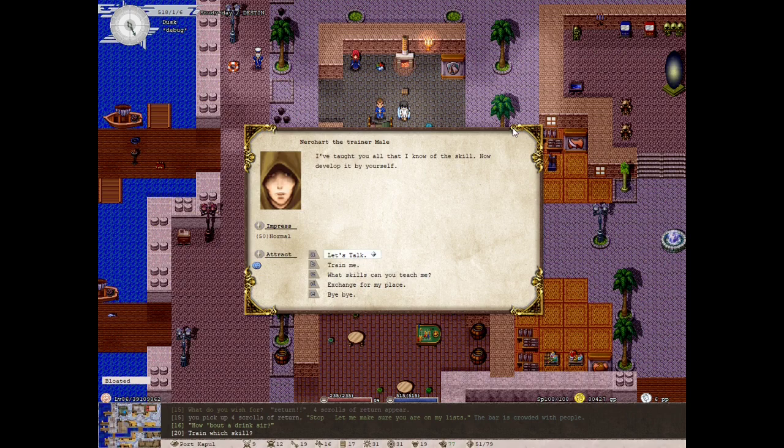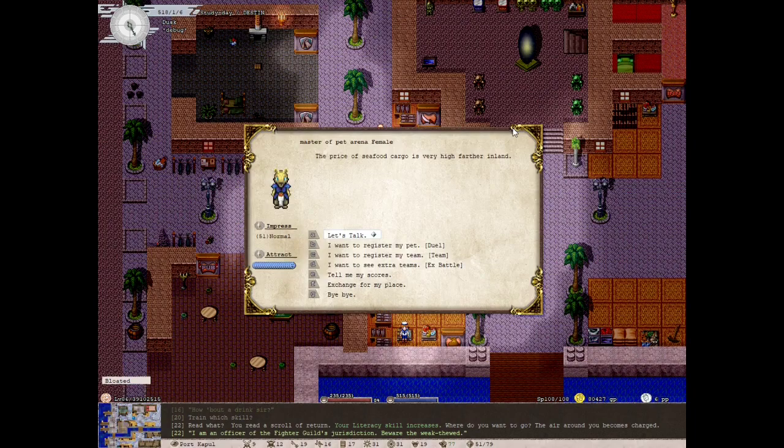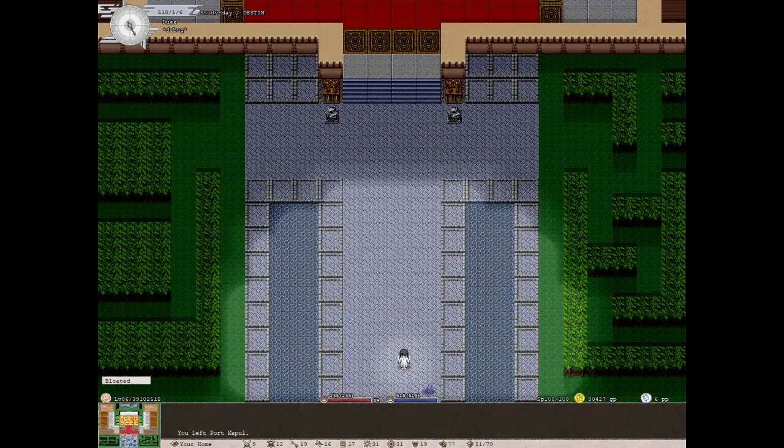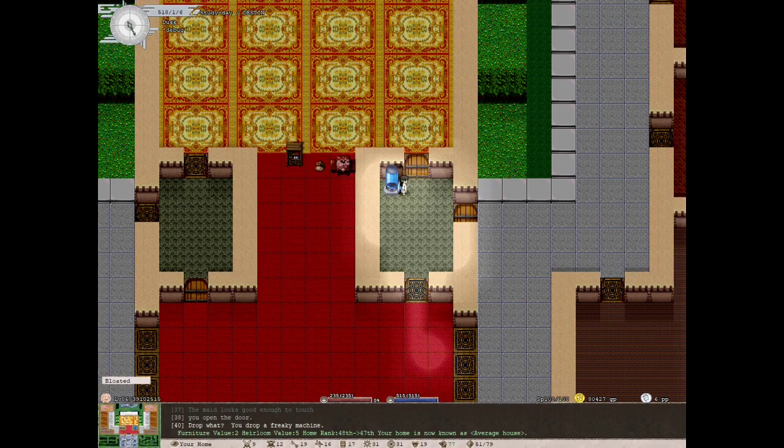It's time to return home — I'll read my scroll of return. I am home, so I'm going to drop this somewhere. I think I will have a gene engineer room and drop my freaky machine here.